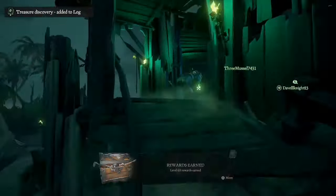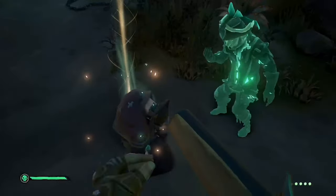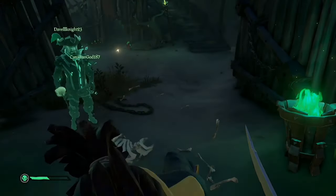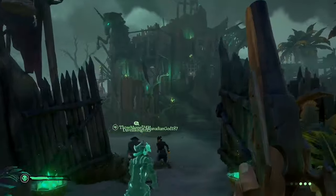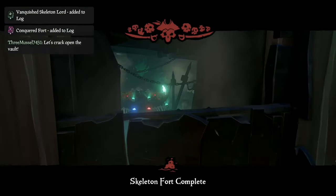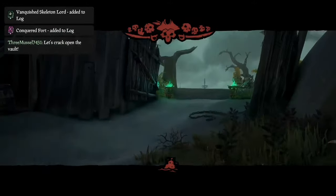Moving on to number two: Fort of the Damned. Obviously this is going to be on the list — it's a great way to make money, especially as a four-man crew as I'm doing right now. It doesn't have the Chest of Fortune but it does have the Chest of Legends, and you can start this fort whenever you want — you don't have to wait for it to respawn like other world events. Fort of the Damned gives great loot too: skulls, gems, chests — you name it. It can be pretty hard for newer players, so if you're new definitely don't do this alone.